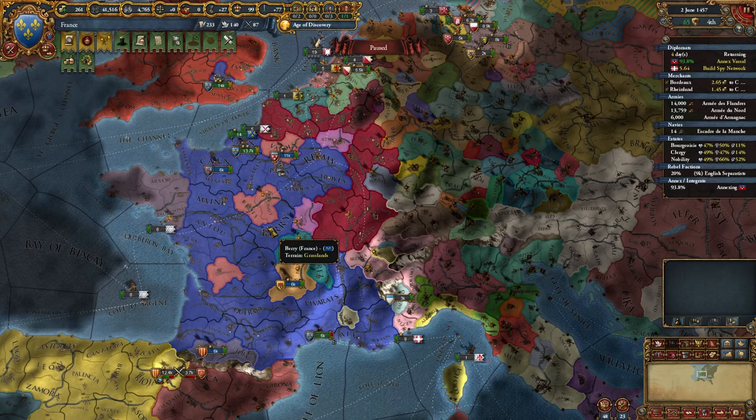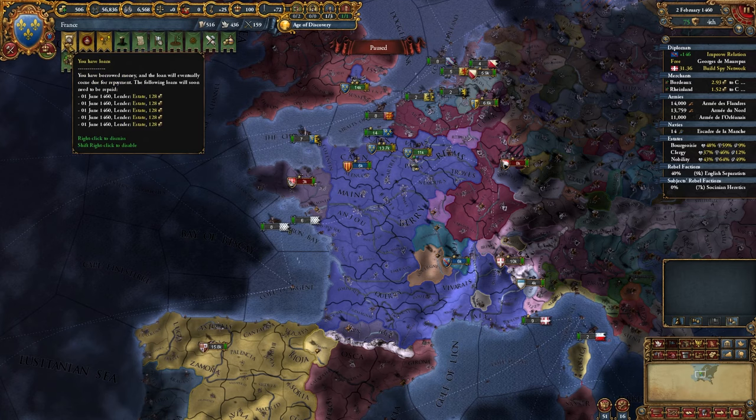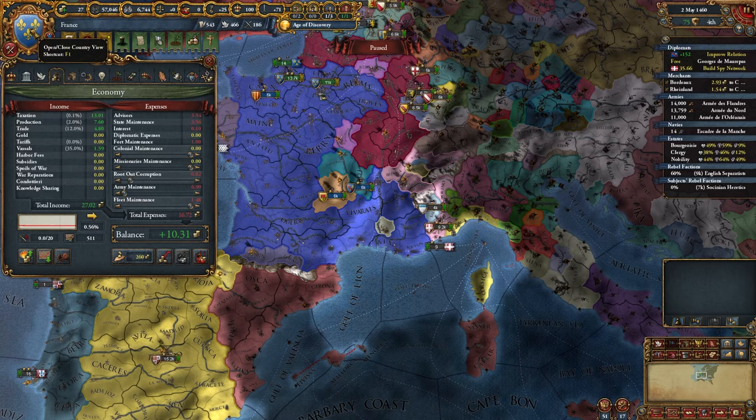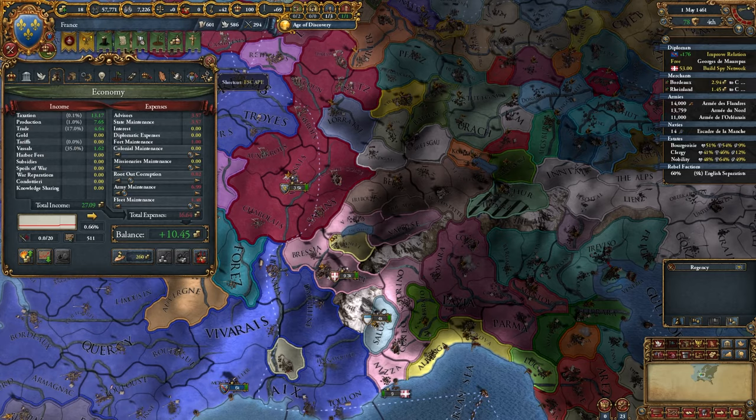We should have Orleans integrated shortly. I'll dismiss the extra guys I don't really need and start improving relations with some of my other subjects. I'll seize land here. I have a good claim on Savoy. I'm going to try to repay my loans — waiting for my age perk for the AE modifier, and also trying to get espionage for the extra AE reduction. Got our age ability — we're going to go with Justified Wars. The Shadow Kingdom event is about to happen and then we can attack into Italy.